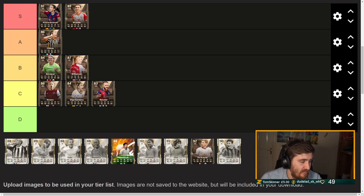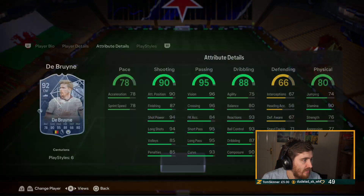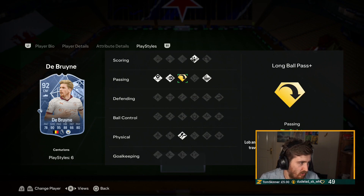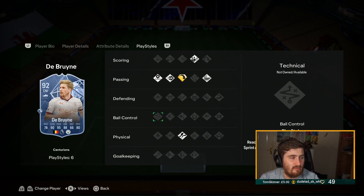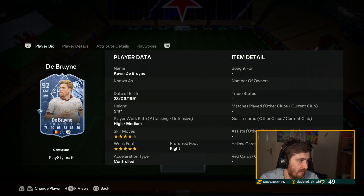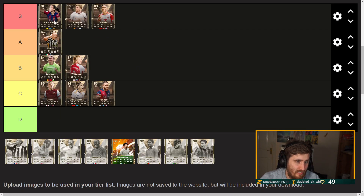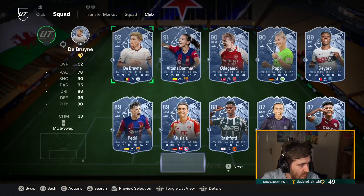De Bruyne - this is quite interesting what they've done. He had Incisive Pass gold before, which was pretty good, but they've given him gold Long Ball now. Gold Long Balls is insane with his passing and five star weak foot - this De Bruyne is going to be ridiculous, able to play crazy passes everywhere. Six pace boost and a decent stat upgrade across the board. On my midfielder tier list I'd have this De Bruyne at S tier. Him or Bon Matty is pretty tight, but that De Bruyne looks special.